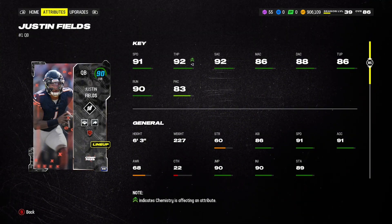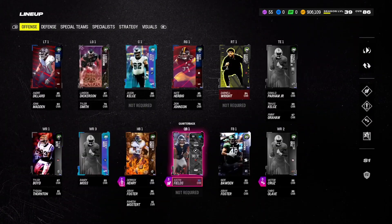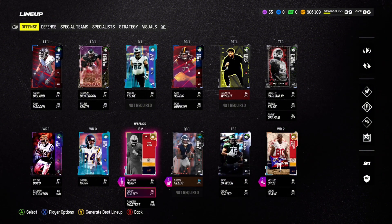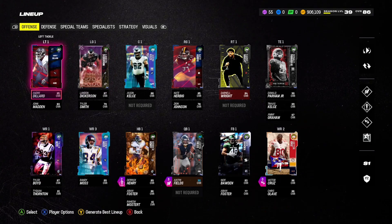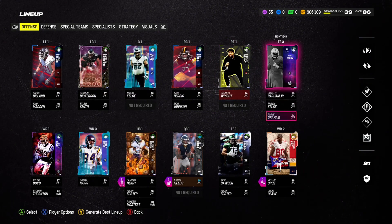Look where it is now. As it currently sits, Justin Fields is my QB at 90 overall with that strat item, who has 91 speed and 92 throw power — such a dog. I actually released a gameplay video if you guys want to check that out. It's an amazing video; he is a magician, he makes some crazy throws.